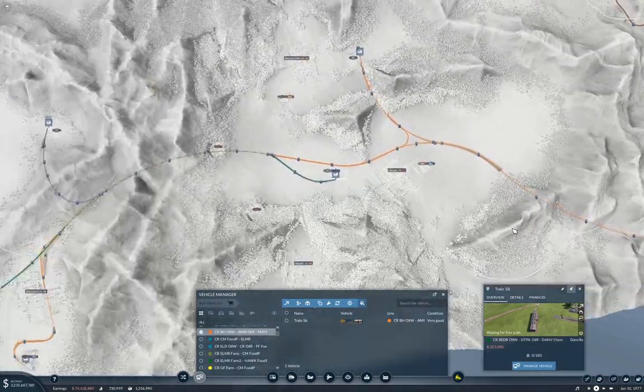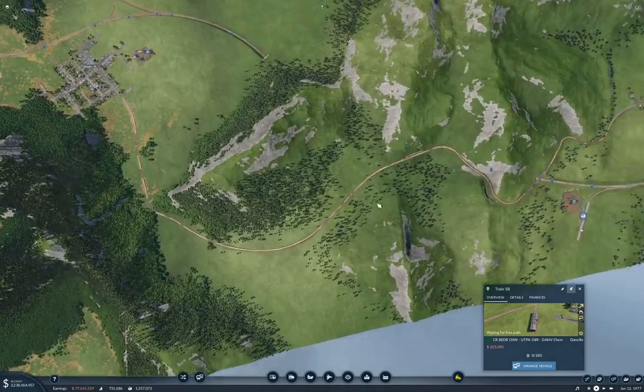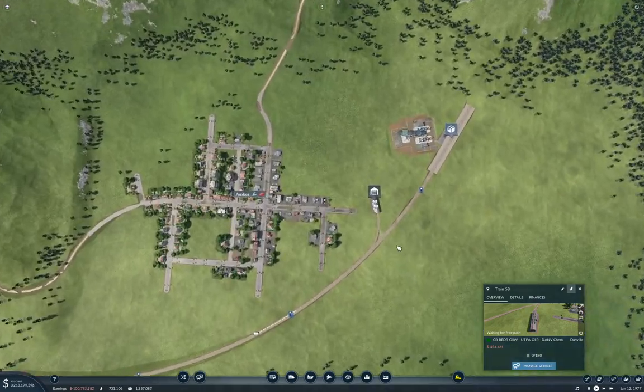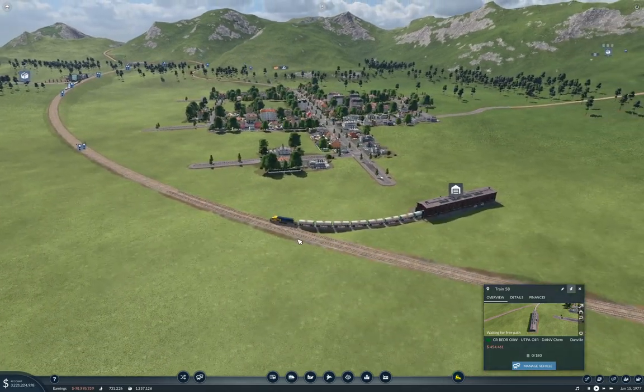Okay, we're actually at 20 minutes here. I'm going to set up these trains moving and then we'll ride the Bedrock–Utopia–Danville line. These trains have to get out on the line before that's particularly worth jumping on board with. We'll let it chug along here.